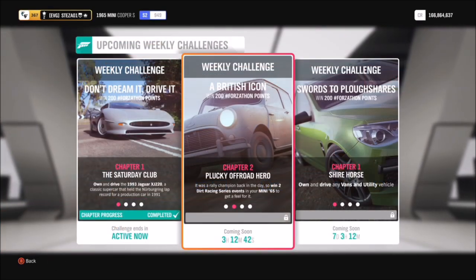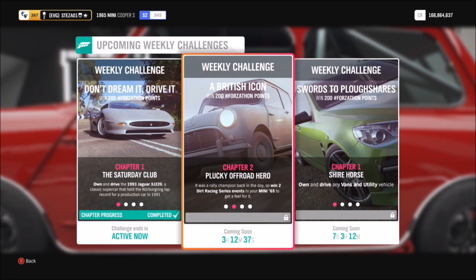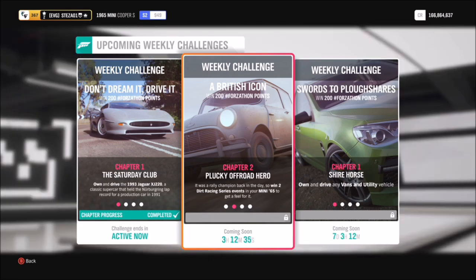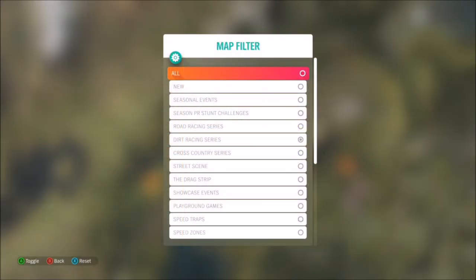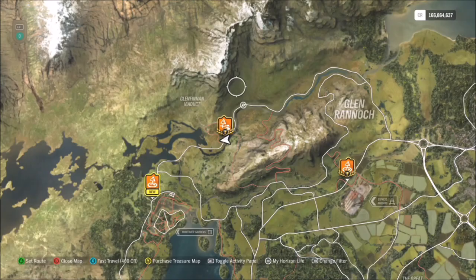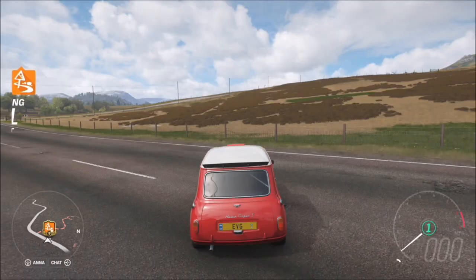The first challenge wants you to win two dirt racing series events in your Mini, so this is a nice easy one. As per usual, I've created races for you to use. If you want to use any other race, just select dirt race series and you can use a trail or the circuit races.